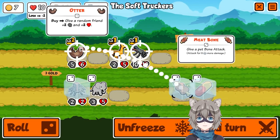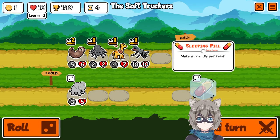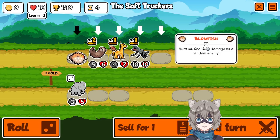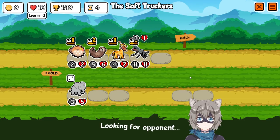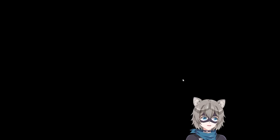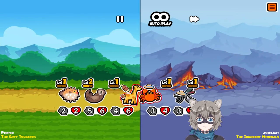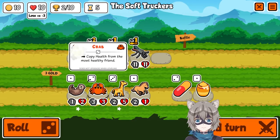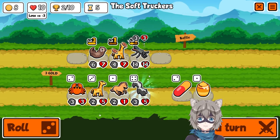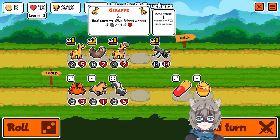We're going to upgrade the otter, then upgrade the giraffe — that's a really strong unit for turn 4. Plus the meat bone is going to do so much work. Got a spider and decided to pill it to see if we got lucky. Maybe we could have gotten an ox out of that, or badger could have worked too. But unfortunately it was a blowfish, and I'm not a huge fan of blowfishes, so we're just going to sell that. It was 3 gold down the drain, unfortunately.